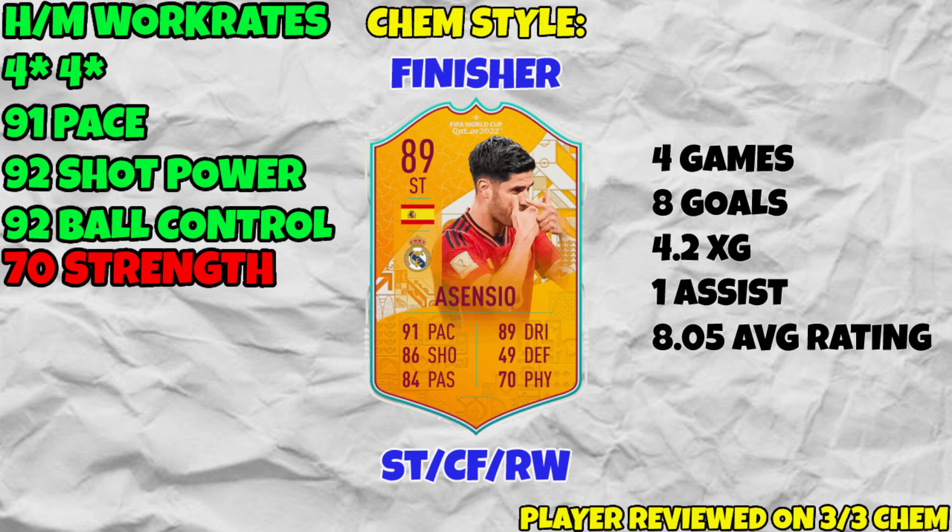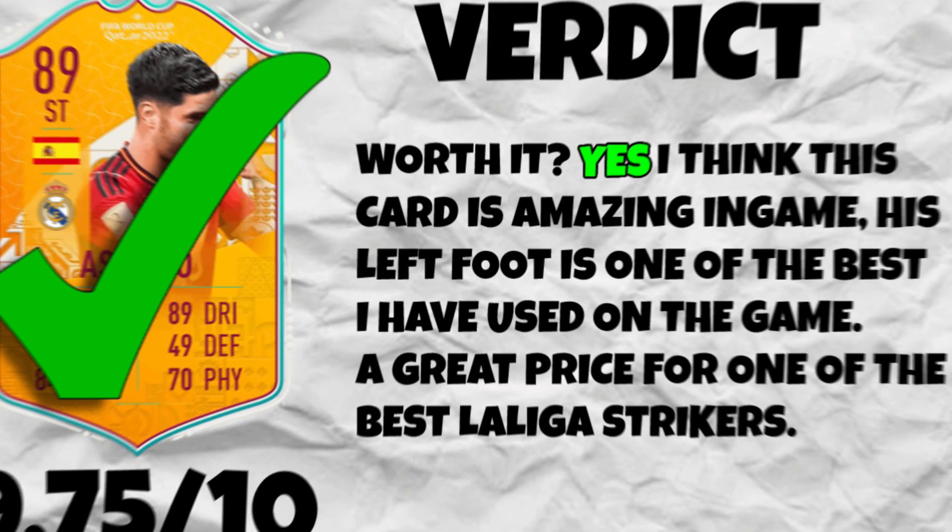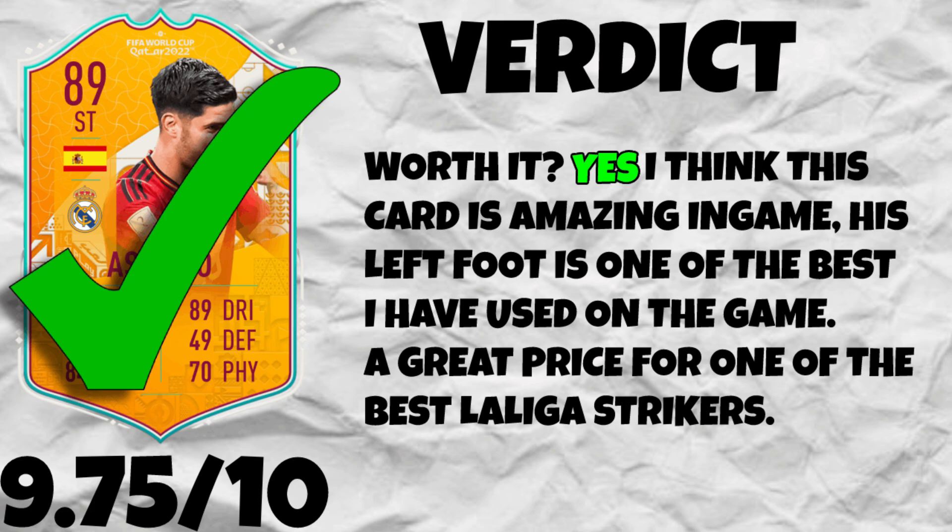The only con is 70 strength. Usually that wouldn't be bad, but for a stocky player most would have strength to back it up. I did notice Asensio can lose his footing and get pushed off the ball. The 70 strength is the only con. For the overall verdict — worth it? Yes. This card is amazing in game.